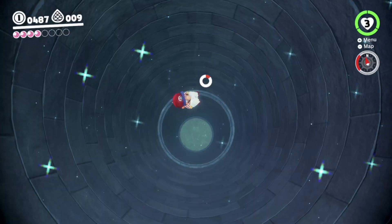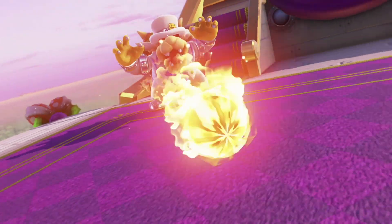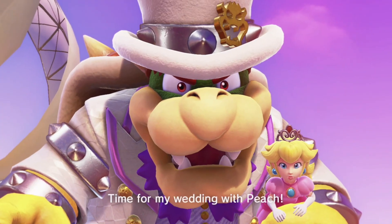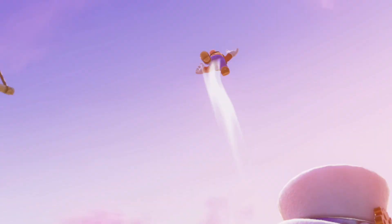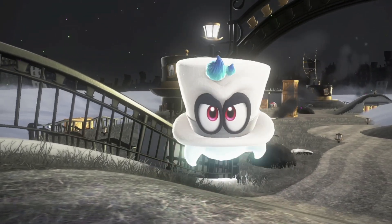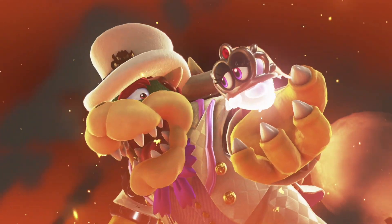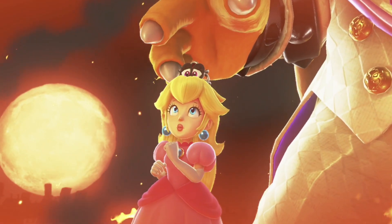Super Mario Odyssey is not only a phenomenal Mario game, but a phenomenal game in general. The game opens up with Mario attempting to rescue Princess Peach from the forced marriage Bowser is attempting to stage. However, Mario is overpowered by Bowser's magical hat and knocked off his airship. Cappy, Mario's companion in this game, sees this and decides to assist Mario on his journey because Bowser took his tiara-shaped sister, aptly named Tiara, to be used as Peach's tiara for the wedding.